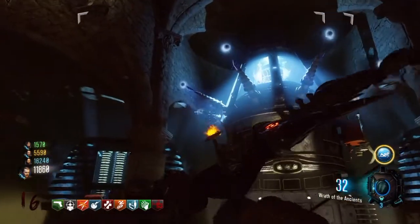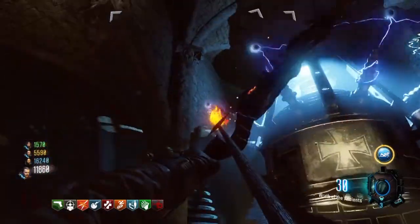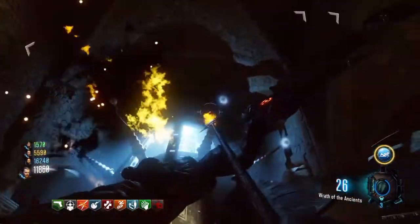Go down to the teleporter and get the bow and shoot each one of these little orbs on the end of the rods of the teleporter and it's going to activate the next step.